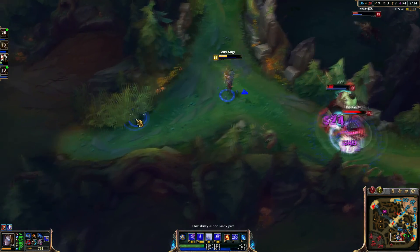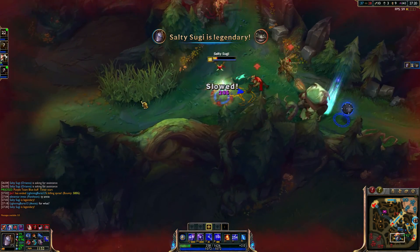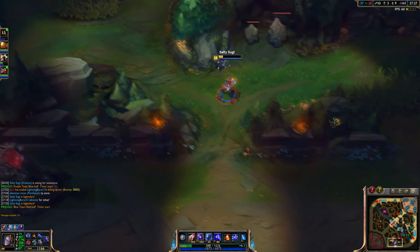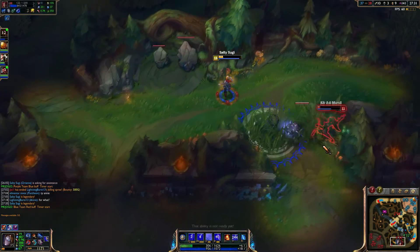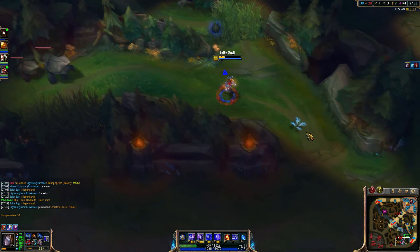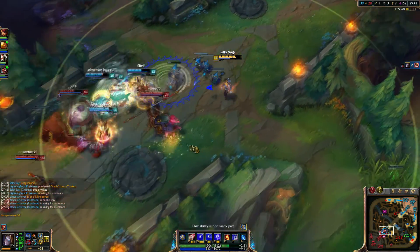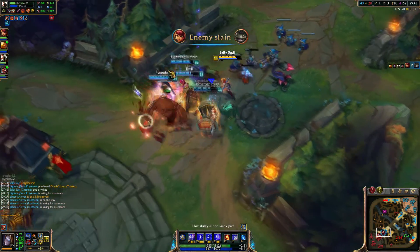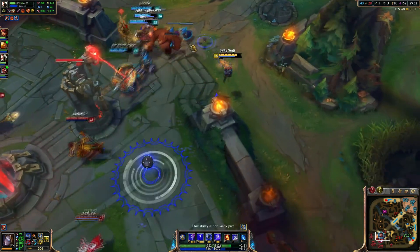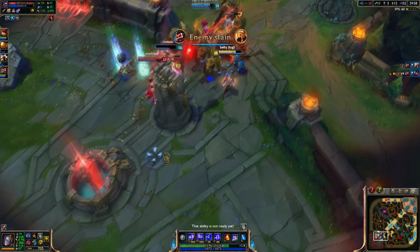Then we have W, Command: Dissonance — this is an AOE slow in a 250 range. The animation is not very precise; it actually deals damage a bit beyond the visual range, which is something you'll notice once you play more games on Orianna. I max W second. Command: Dissonance deals more damage than Command: Attack and should be comboed — you can't use Dissonance while the ball is traveling. The moment the ball stops traveling, you hit Dissonance. It requires reflexes and timing; you have to do it immediately once the ball stops.